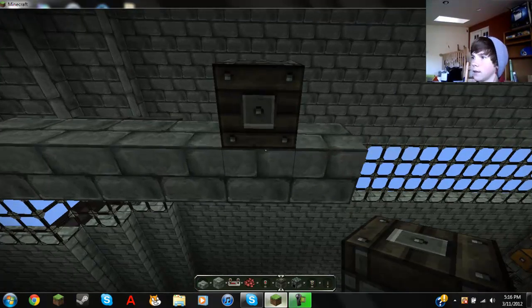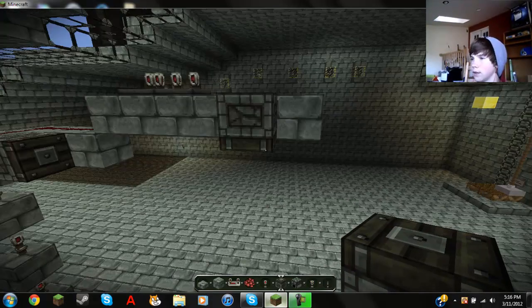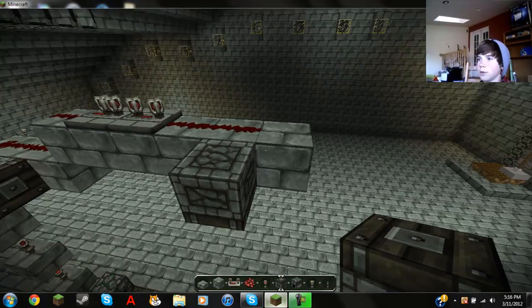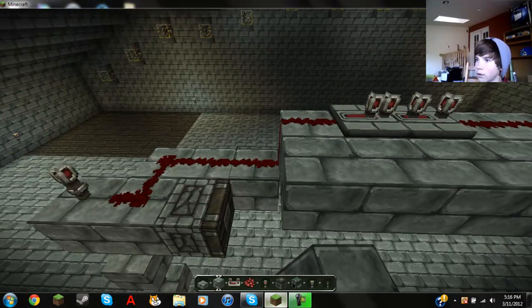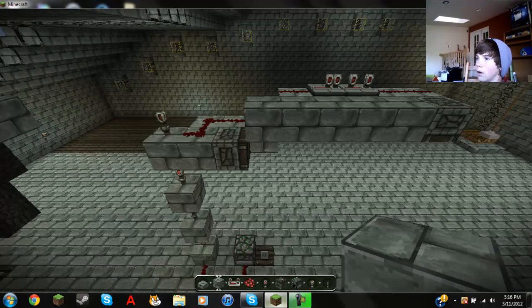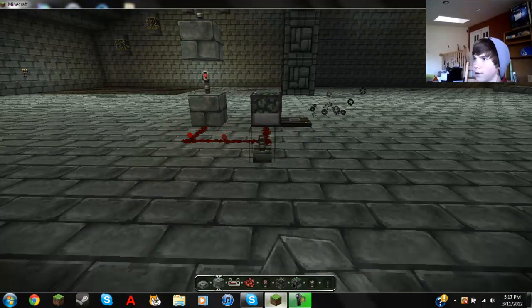You place that like that, and you need non-sticky pistons because you don't want the block to stick. Then you just place that right there, place these right here, and that should be it. Now when you flip the lever, just get it going.